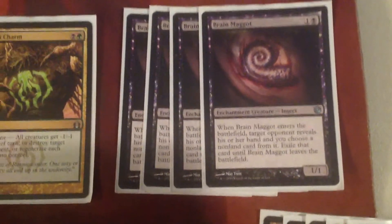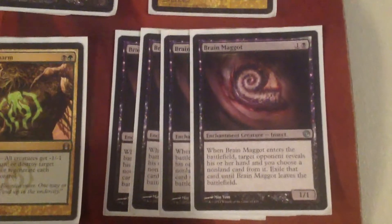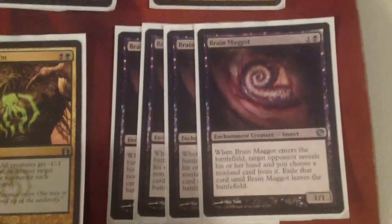Then we've got four Brain Maggot. It's like a Thoughtseize except it's a creature, so you can attack with it. It's just really good — more Thoughtseize effects are really good. It's a shame that it doesn't just permanently exile the card, but then it'd be like a Mythic for two mana — you get a dude, you strip a card forever, and you don't lose any life. Two Lotleth Troll is really good with Scavenging Ooze or Varolz or Dreg Mangler. Hard to kill against a lot of decks, and it lets you power through Jund Monster decks by discarding creatures that are bad against them. Then two Scavenging Ooze, which against Control decks, Jund Monsters, or whatever — creatures will die in pretty much every matchup ever — it just eats them and gets big, and gains you life that is very precious in this deck.